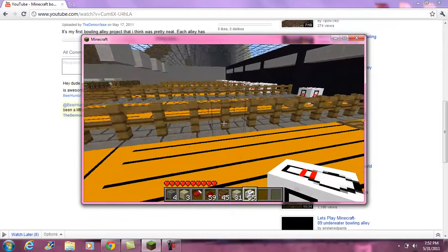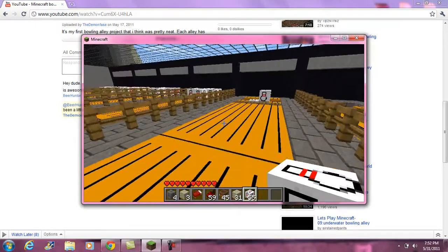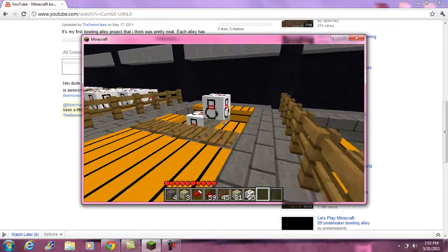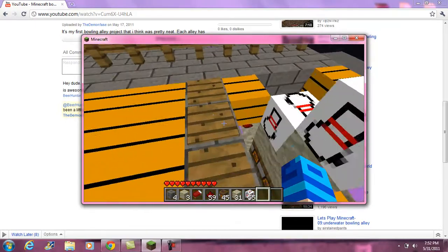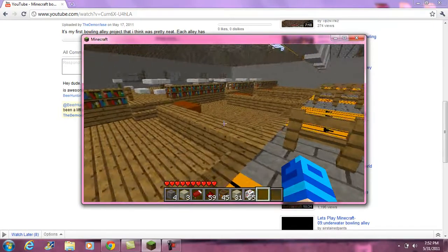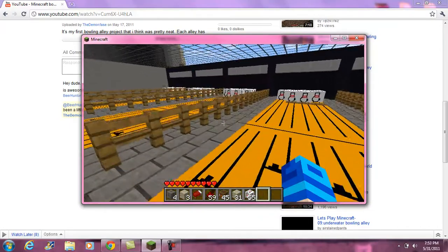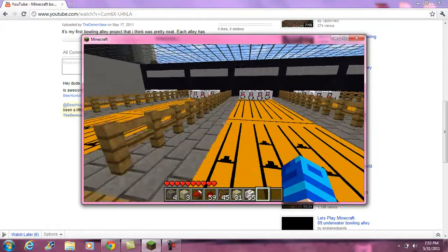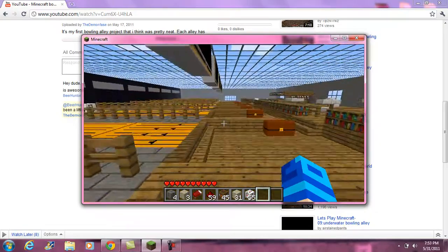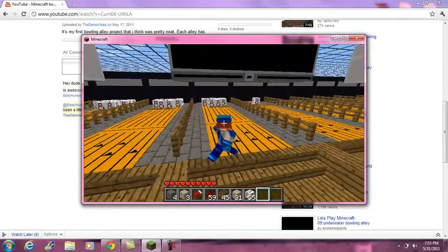Throughout each alley I set up different redstone paths for each different pressure plate, so different things would fall. That way you don't press the same pressure plate again and try to get the same score — just to keep it fair. And that's basically it.